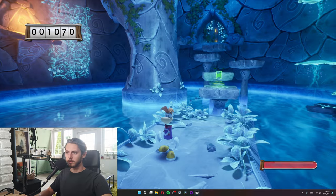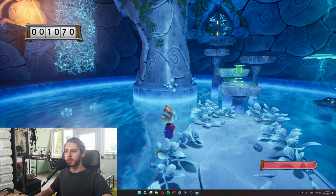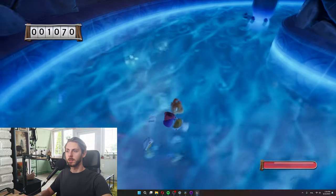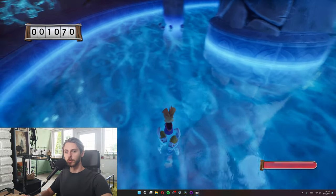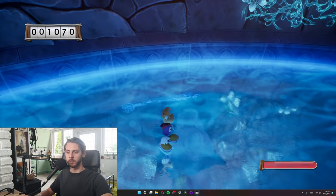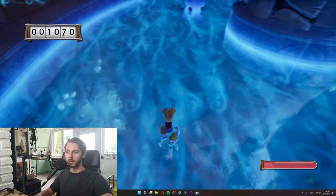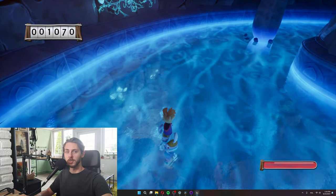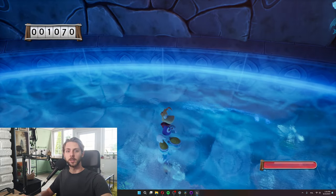Pretty nice. I think one more cool thing about this room I could show is this material of the ice on the floor. What's cool about it is that it has this illusion of depth even though it's a flat plane — it kind of looks like some kind of frozen magical ice. Okay, let's move on to the next one.